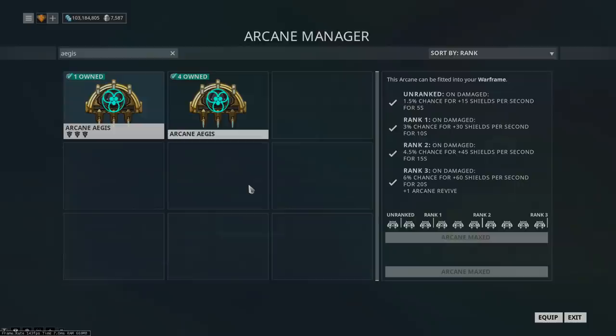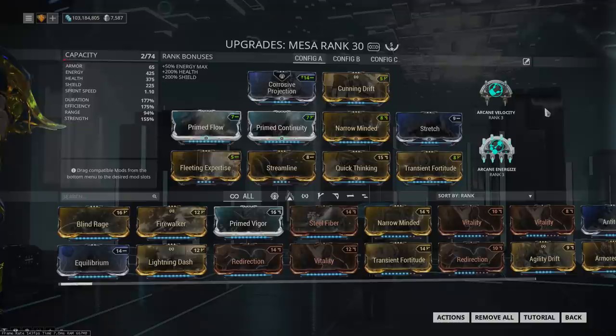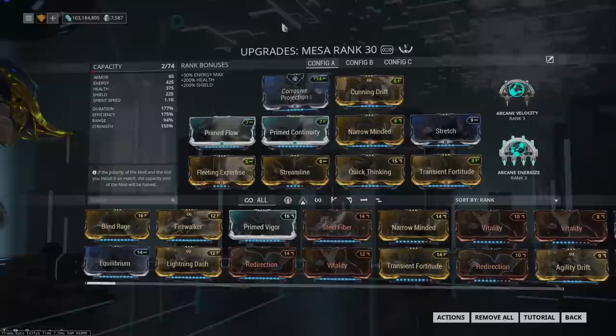Aegis is incredibly good on any Warframe with DR that can affect shields. On Mesa it gives about 1200 EHP per second while active. But since this build already has 38k EHP, which is more than enough to survive real encounters, at levels where that EHP is actually needed you would need the damage output from Velocity more. So while Aegis is incredible for Mesa, Velocity is probably the best choice currently.